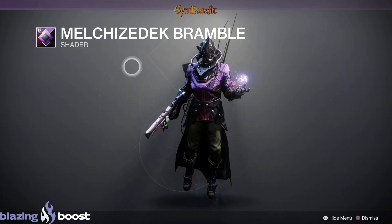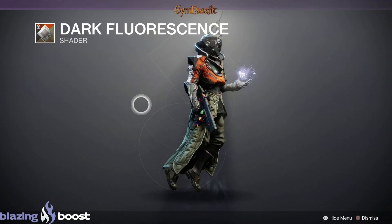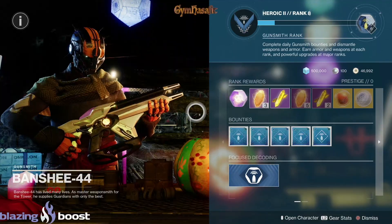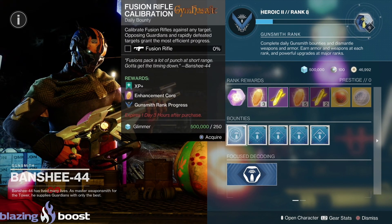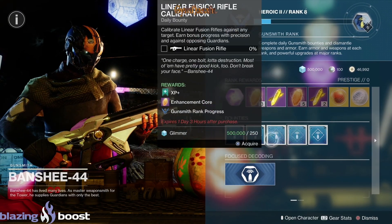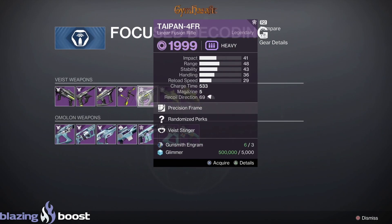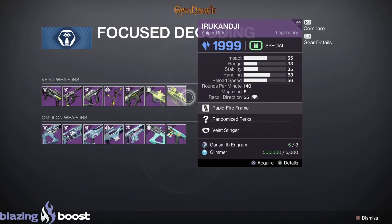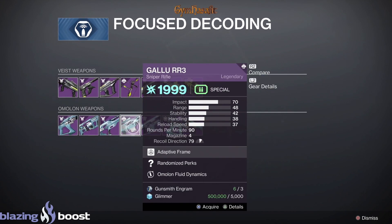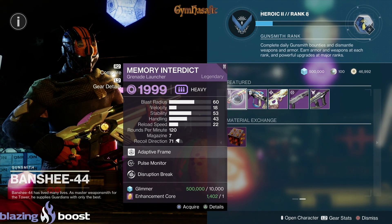All right, that's Tess. Over at Banshee all decorated — run on all three characters and do these four bounties to get 12 enhancement cores per day. In focus we have Crate Red, Funnel Web, Lunalata, Taipan, Krait, Ikelos, Sununa, Arbalest, Midnight Coup, Gallu, Ogma, Typhoon, and Snorri. In featured we have Memory Interdict, Peace of Mind, Free as Love, Hand in Hand, and Funnel Web.